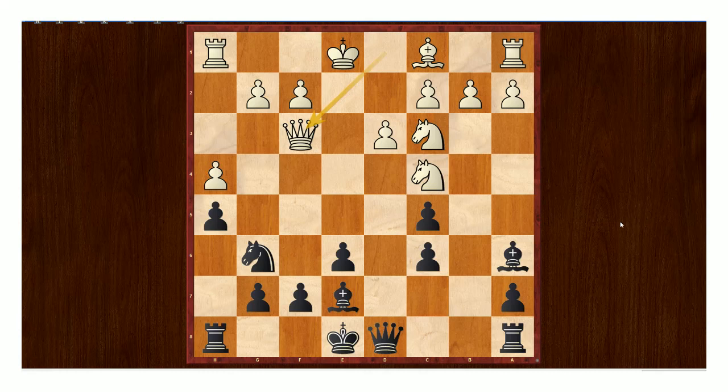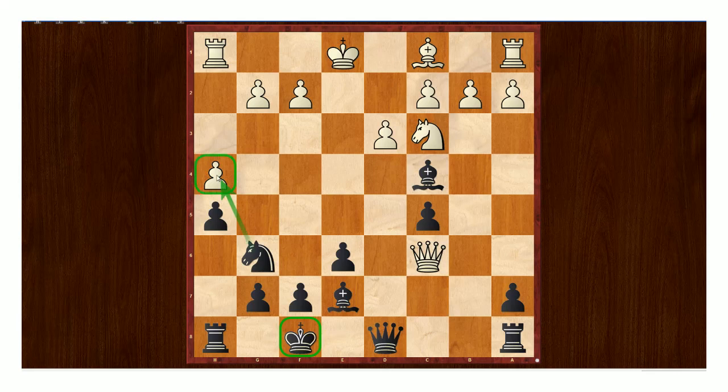Now we have an interesting moment because the c6 pawn is attacked, but Black actually doesn't even need to defend it. He takes with check, and Black just plays king to f8. The king is actually perfectly safe there — we can take the pawn on h4, later play knight f5, play g5, and the king will be perfectly safe on g7. White doesn't have any pieces over there to attack him. Knight takes h4 was played — this wasn't a loss of a pawn for Black, it was just trading pawns. Actually Black's pawn structure can even be preferable here, because White has doubled pawns. Black does have two isolated pawns, but they're not really capable of being attacked, which is quite important.